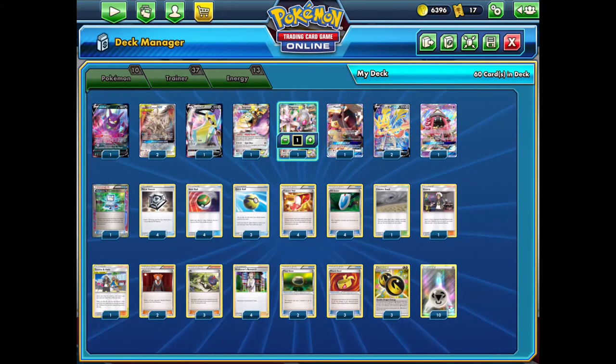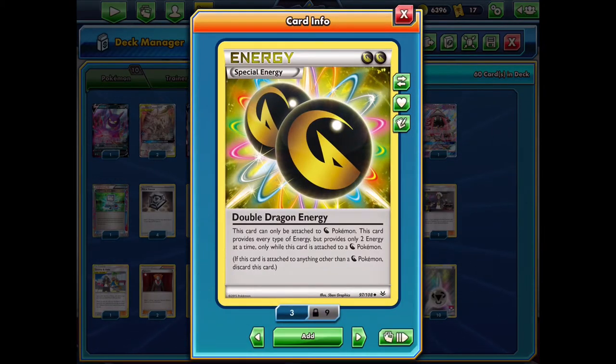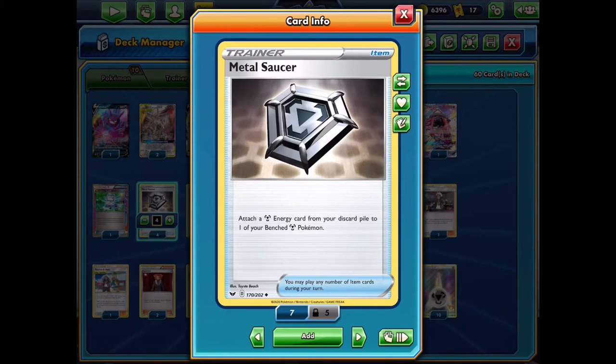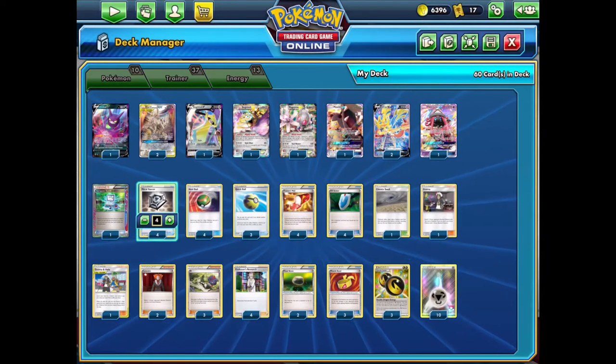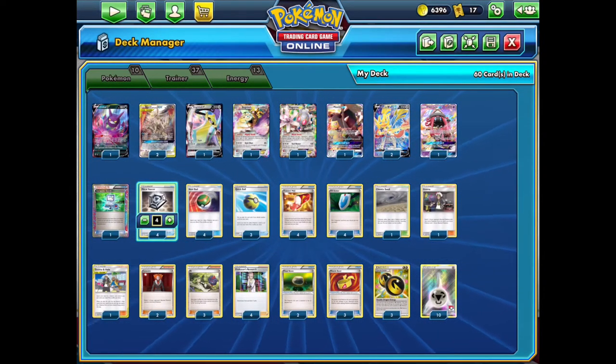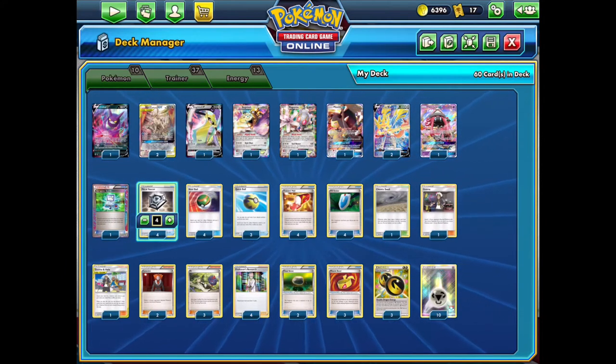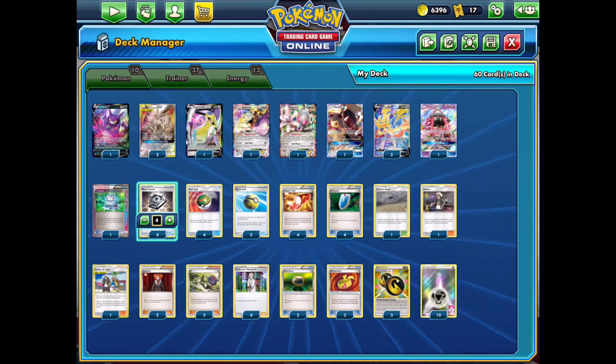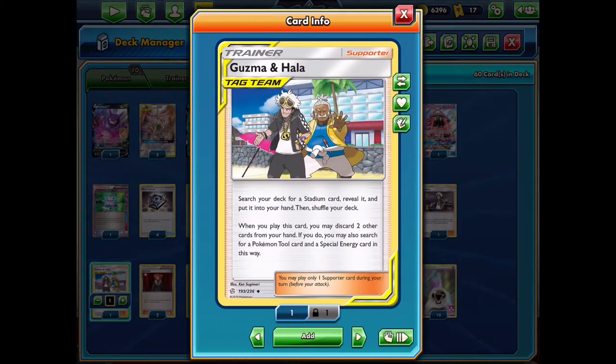For our trainer and energy lineup, we have Double Dragon Energy so you only need one attachment. When you're going second on your first turn you can attach this to ADP and use the GX attack immediately, setting you up extremely well for the rest of the game. We have ten Metal Energy with Metal Saucers to get our Pokemon set up. We have a big four count of Nest Ball since we only have basic Pokemon, plus Quick Balls and Trainers' Mail.